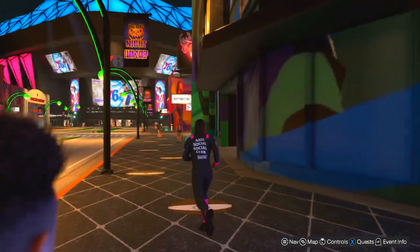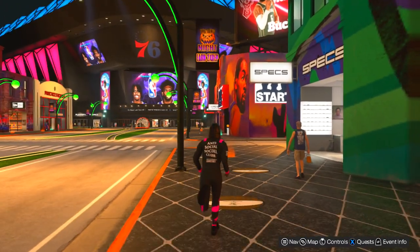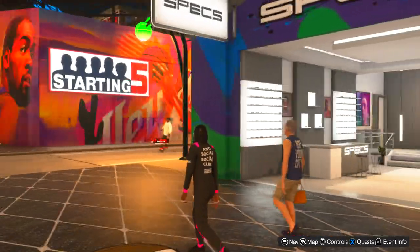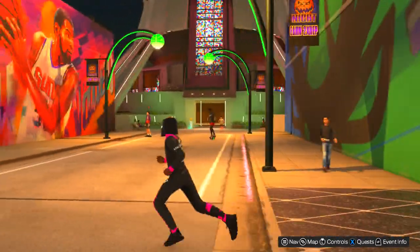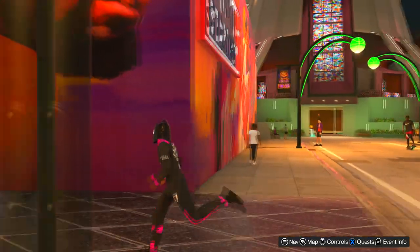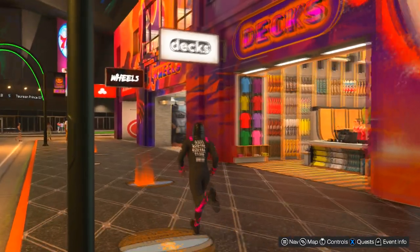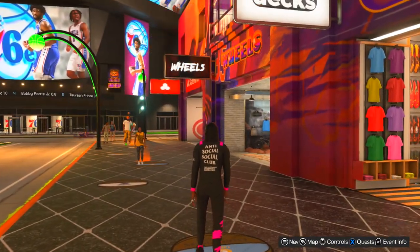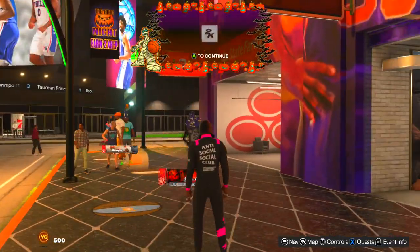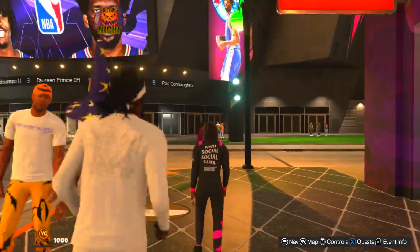Down at the corner right here is Specs. We're gonna get one in front of Specs — 10 Muscle Milk. There's one in front of Dex — ball handle boost, that's fire, I need that. Right here is 500VC. Another one in front of the Steak Farm — 1000VC.